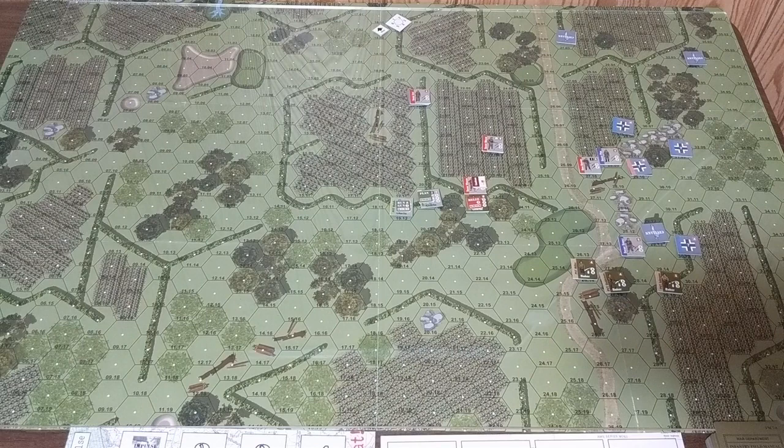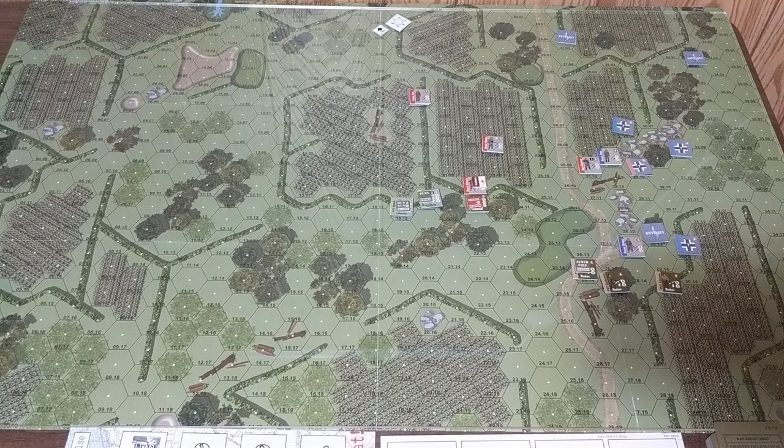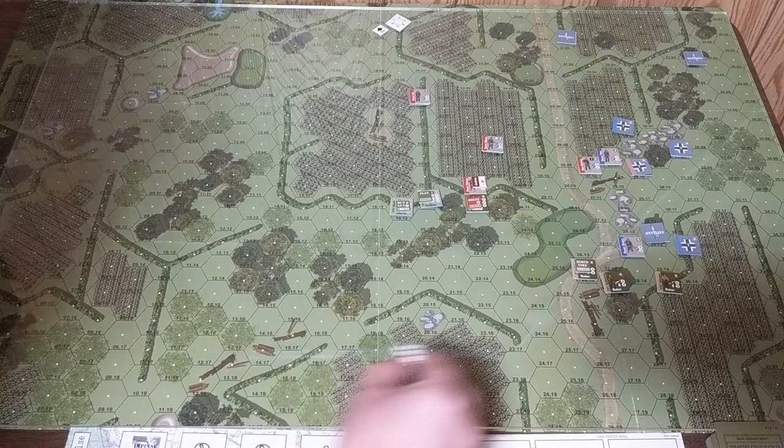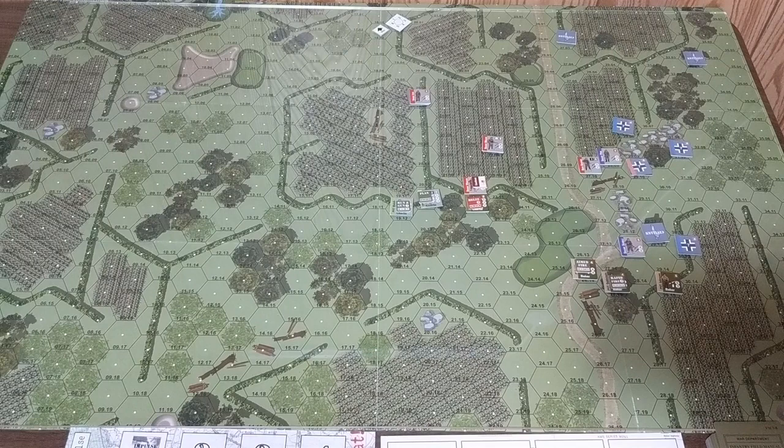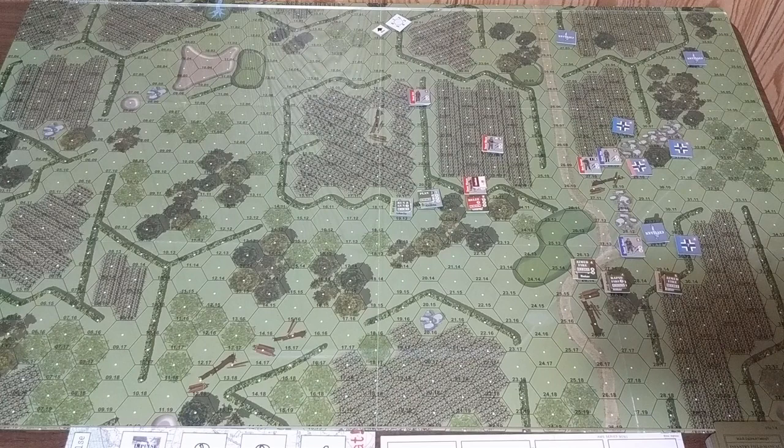For Baker team: Private Walsh gets aimed fire since he has at least one soldier he can shoot at. Private Goldstein gets rapid fire, allowing him to shoot every impulse. Private Johnson gets aimed fire. Those are all the orders for Turn 3.